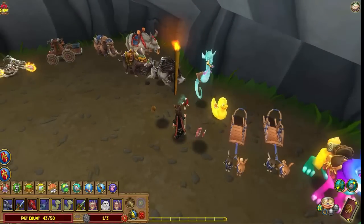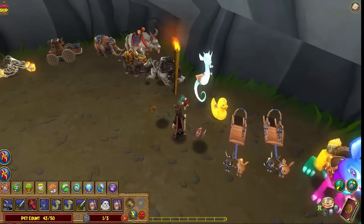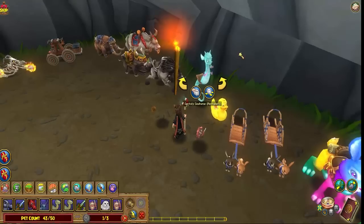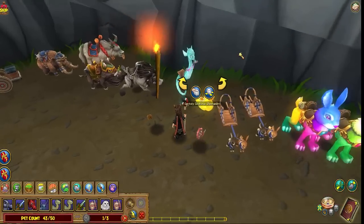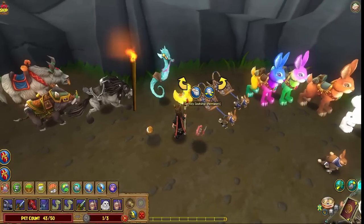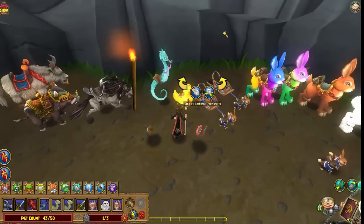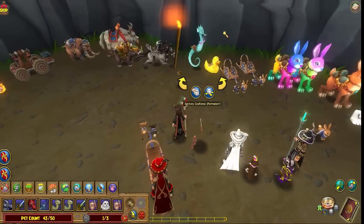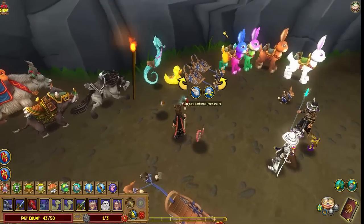There are two or three different types of these seahorses. This is the sprightly one — it's a blue color. Then there's also a brown colored one and a lighter colored one, so there are three different seahorse mounts. You don't really see them around a lot. I thought it was still in the crown shop but I need to look and see — it must not be.